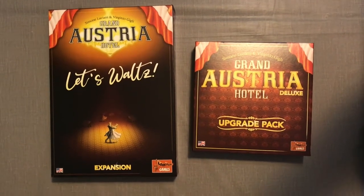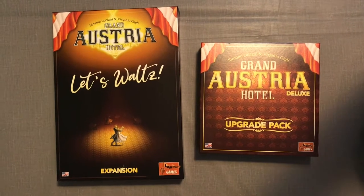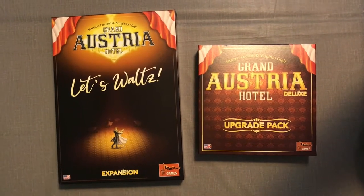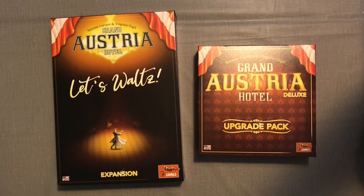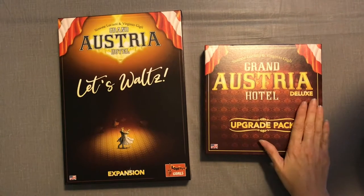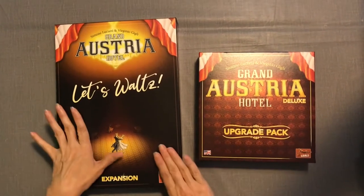Hi everyone, welcome to Table for Two. I am the elusive Bigfoot, and today we're unboxing the expansions for the Grand Austria Hotel. This was on Kickstarter and I bought the deluxe upgrade pack as well as Let's Waltz.